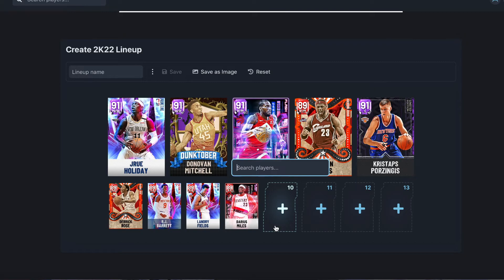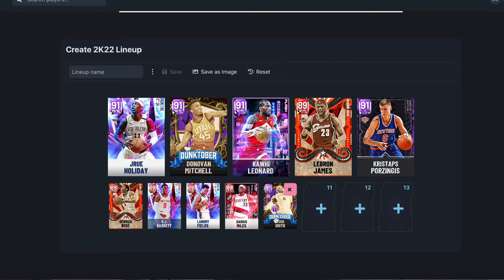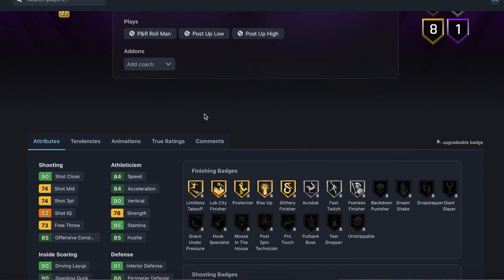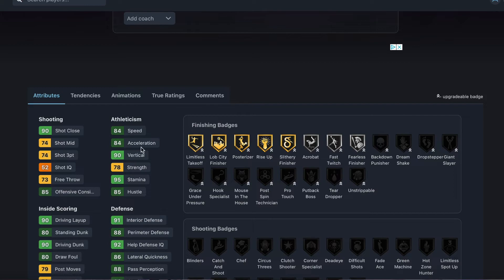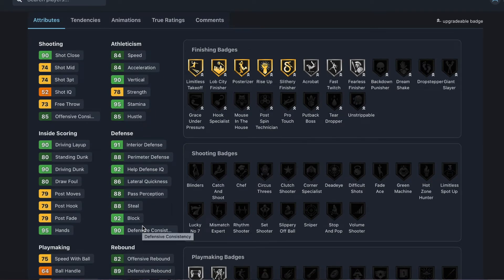For the last position — backup center — we're going with Josh Smith. Some people say he's the best budget center, but I think that's Porzingis. Either way, if you badge him out he's probably one of the best centers in the game. He's an Amethyst power forward and center — six foot nine, seven foot wingspan. He's got 74 three-ball, 74 mid-range, 84 speed, 84 acceleration, 90 vertical, 95 stamina, 91 interior defense, 88 perimeter defense, 86 lateral, 88 pass reception, 88 steal, and 92 block.